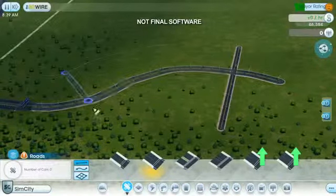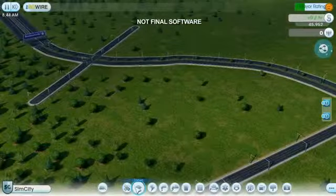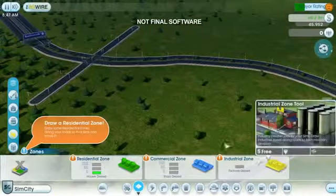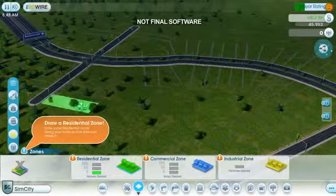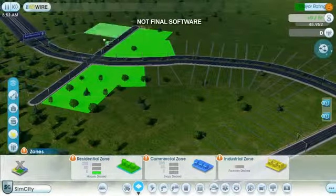Over here, I'll draw another road for residential housing. In the zone palette, there are three different zone types: residential, commercial, and industrial. I'll start by zoning a residential area where I want my houses to appear. I just paint along the roads like this.